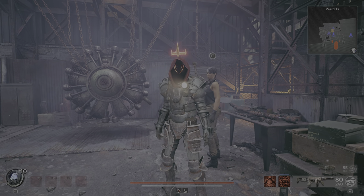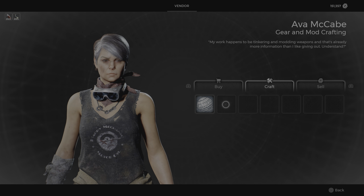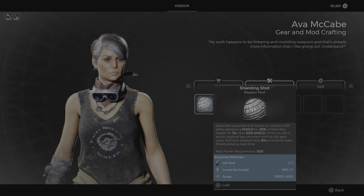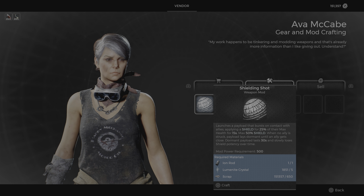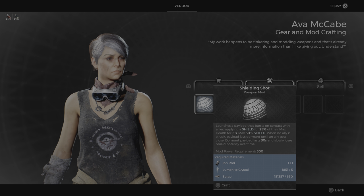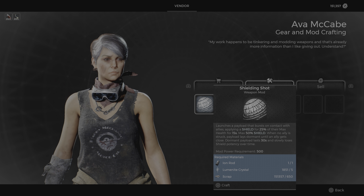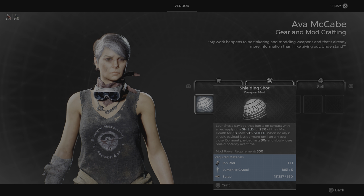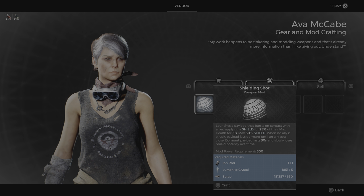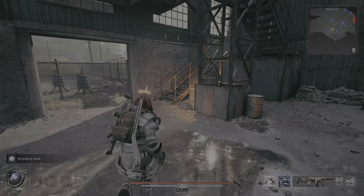Back at Ward 13, talk with McCabe and she has something to craft for us. The shielded shot launches a payload that bursts on contact with allies, applying a shield for 25% of max health for 15 seconds — max 50 shield. When no ally is struck, the payload lays dormant until an ally gets close. Dormant payloads last 30 seconds and slowly lose shield potency over time. This one's really good for support builds.